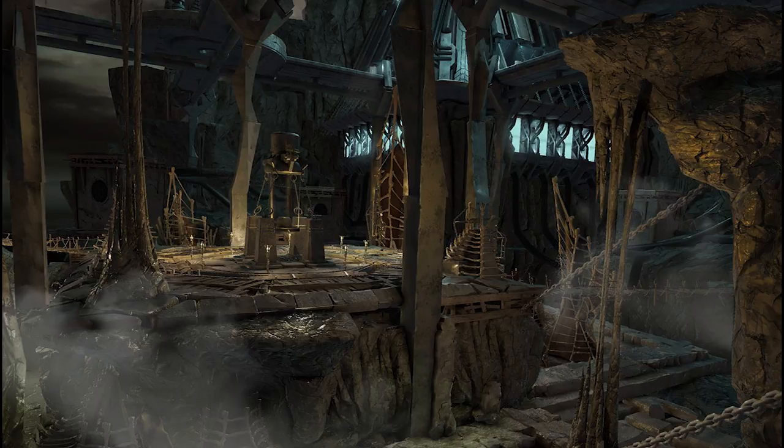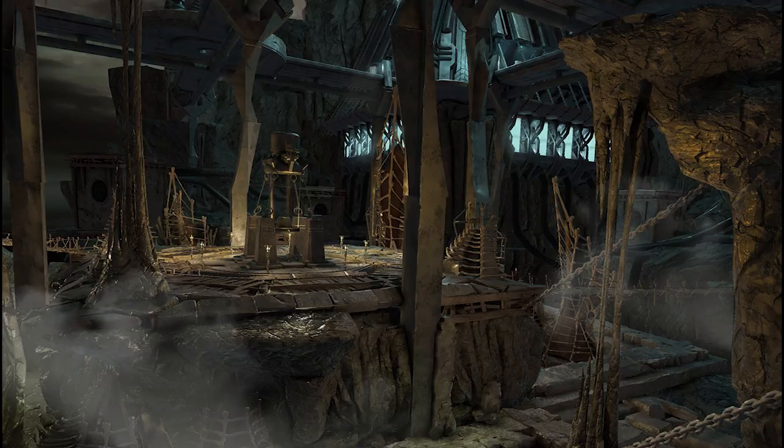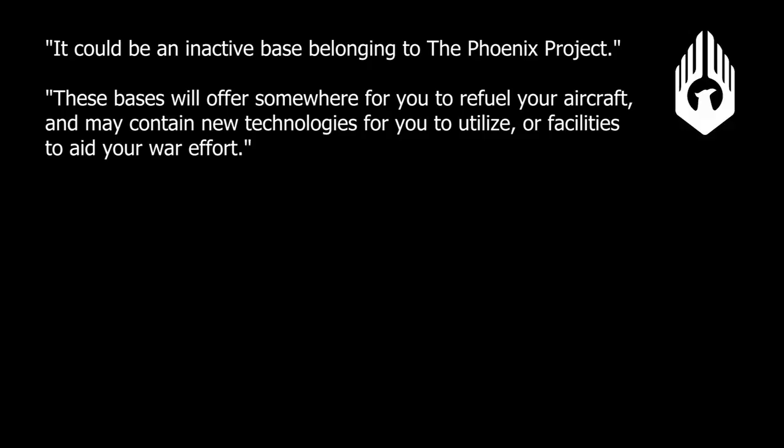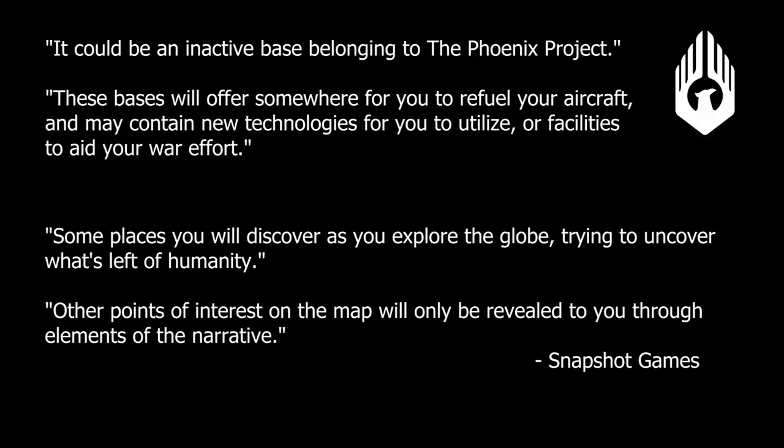There is one more notable type of haven: the old Phoenix Point facilities that the player is tasked with finding. Since these are an important part of the main storyline, we don't really know much about them just yet, but we do know that they'll generally be of use to the player in some way, serving as refueling posts and potentially offering new research or technology. It's possible that some of these facilities can be discovered through basic exploration, but the developers have also stated that at least some of these POIs will only appear as part of the game's overarching narrative.